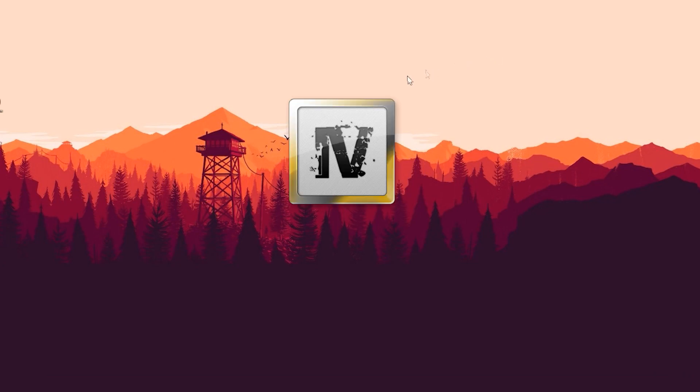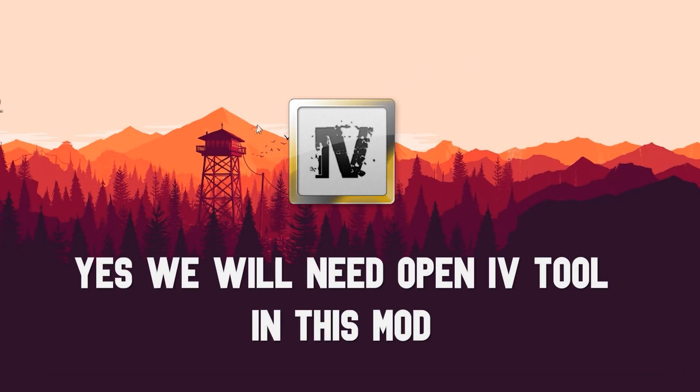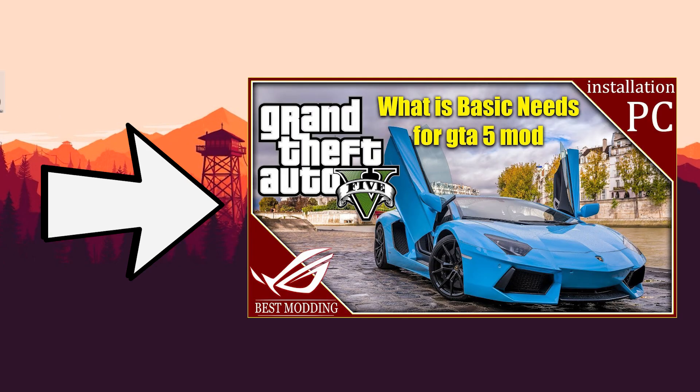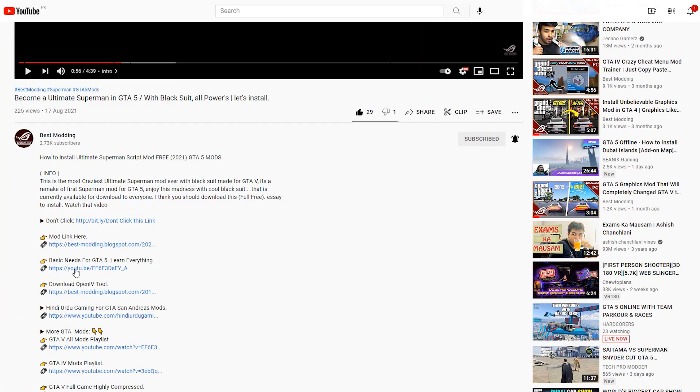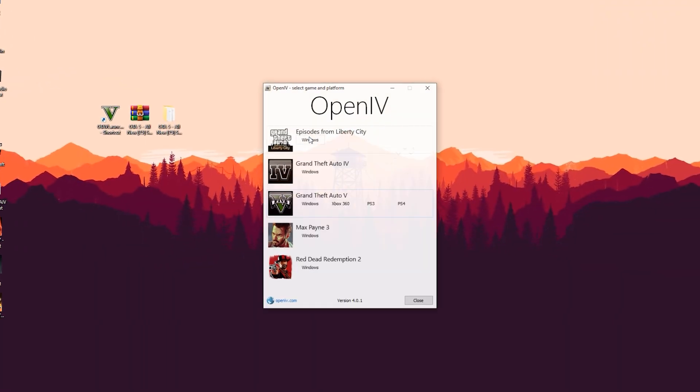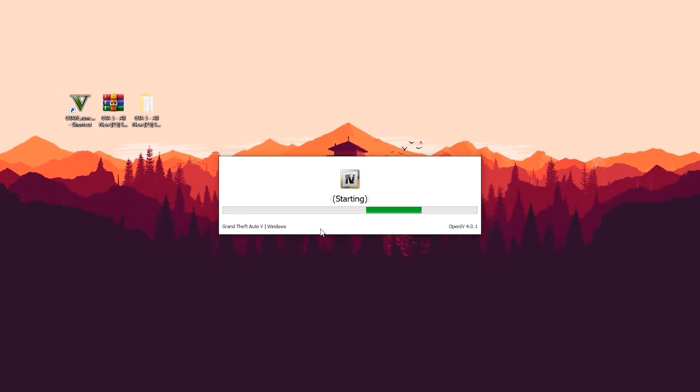Now it's time to open the OpenIV tool. Yes guys, we will need the OpenIV tool for this mod. If you don't have this tool, then watch the video named 'Basics for GTA5' — the link is provided in the description below. You must follow every step according to that video. Let's open the OpenIV tool and select GTA5 here.